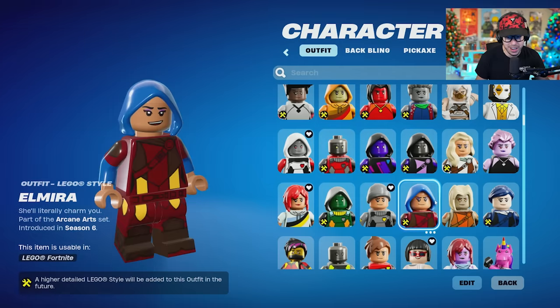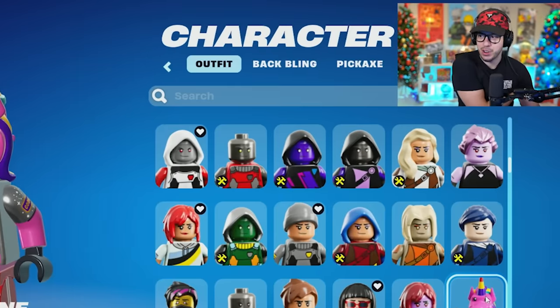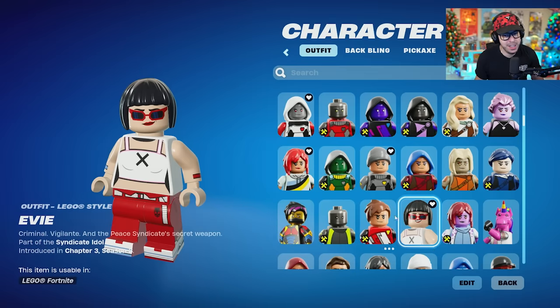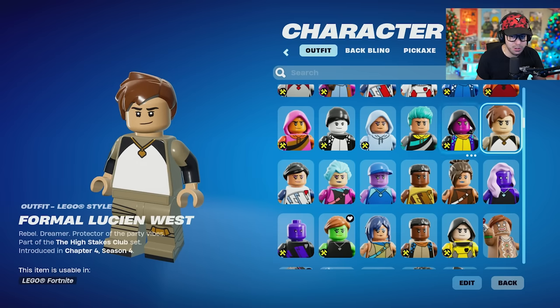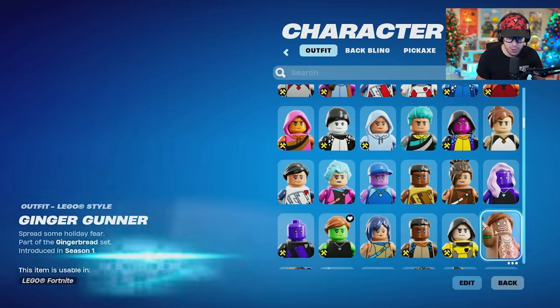Elite Agent — an OG skin now for sure. Ember. Arisa. Fabio Sparklemaine — they did it, they put the unicorn in the game, my boy. Eevee. Errant. We got Formal Lucian West. Free Kick skin. Fresh Aura. Funk Ops. Galaxy Crossfade.